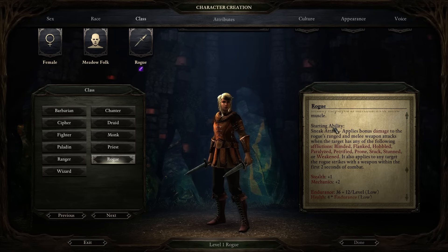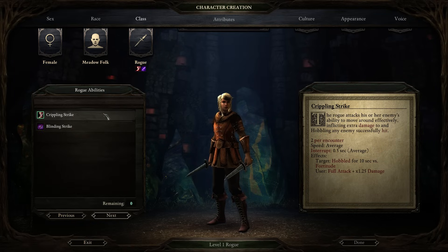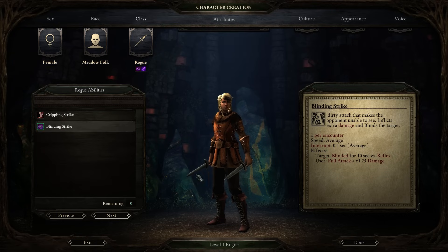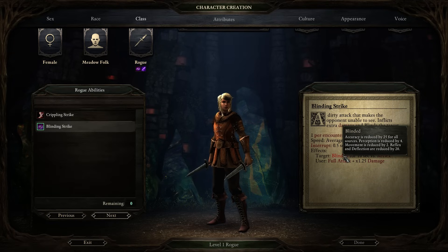Finally, the Rogue. They always have a sneak attack ability: if anyone is blinded, flanked, hobbled, paralyzed, petrified, prone, stuck, stunned, or weakened — basically almost any debuff on your opponent — they do bonus damage. It's really nice to combo a Rogue with a fighter that has Knockdown or a Druid wolf that can knock people over. Starting abilities include Blinding Strike, which does bonus damage and may blind the target, giving them a huge penalty to accuracy and reduced deflection. Or Crippling Strike, which does bonus damage and may hobble the target, reducing dexterity, movement, and reflexes.